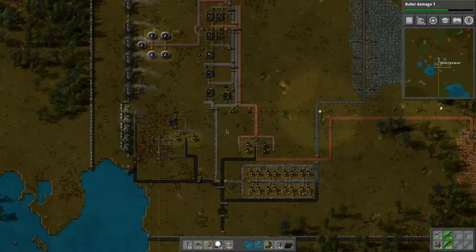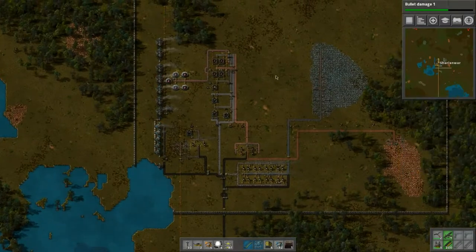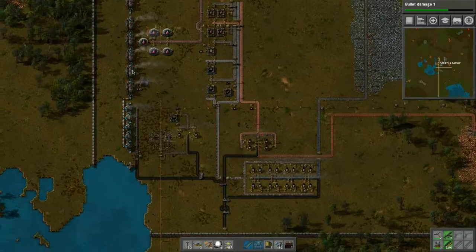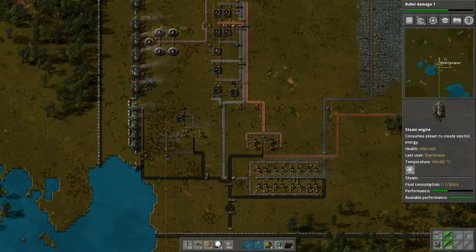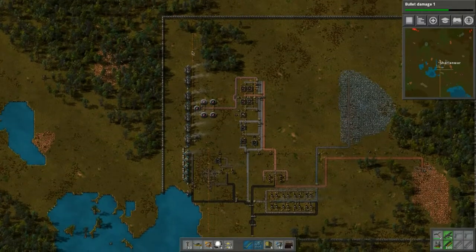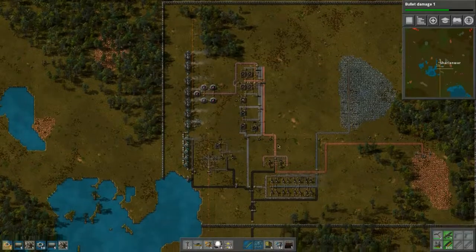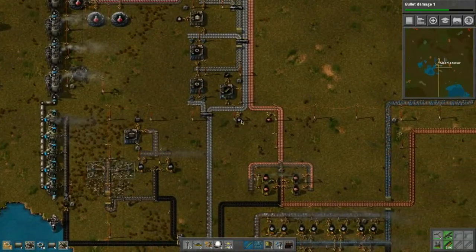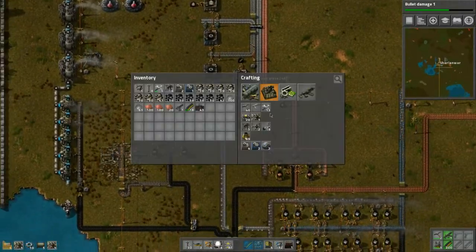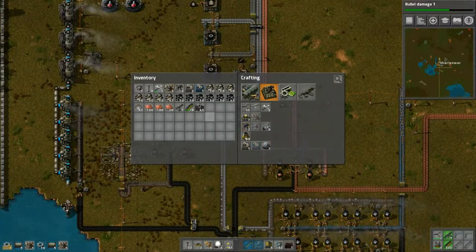I have a funny feeling these deposits are larger just because of marathon mode, but I could be wrong. These are almost at half, so we might have to add three more miners — that's one, two — need some more iron here. We'll put them all in place — perfect. Now all the iron we receive is going to be utilized differently.